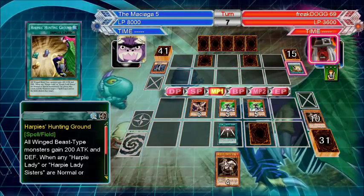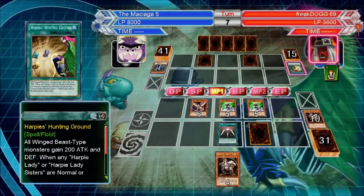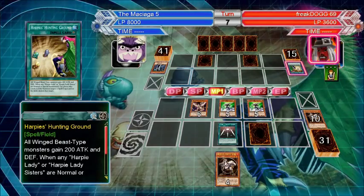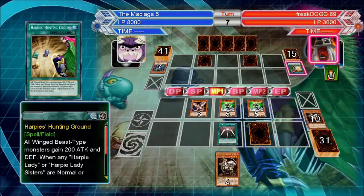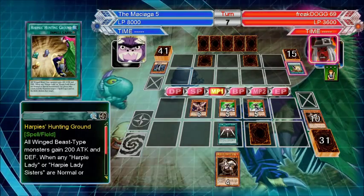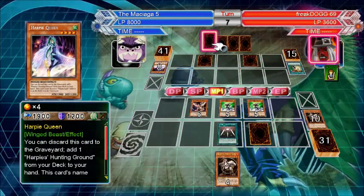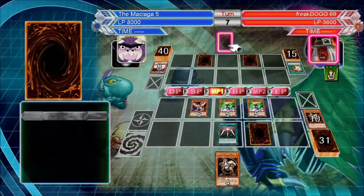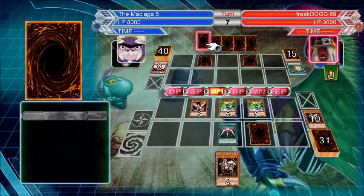I don't want a Dark Bribe. Save that just in case. They're thinking hard. Okay — I guess he needed two cards. Maybe he wanted to set one. If he sets one, I actually might not attack and let them live one more turn.